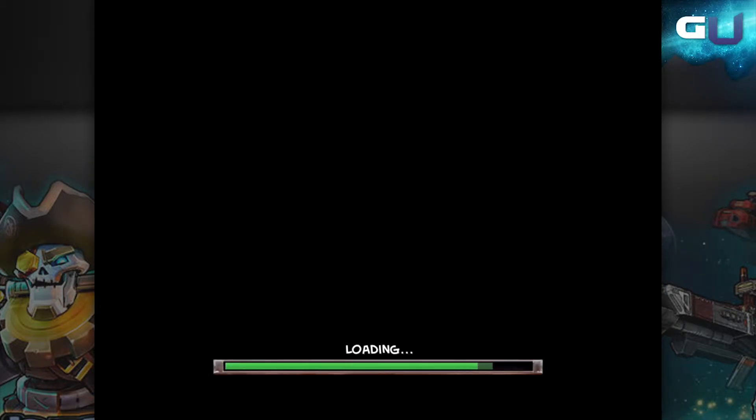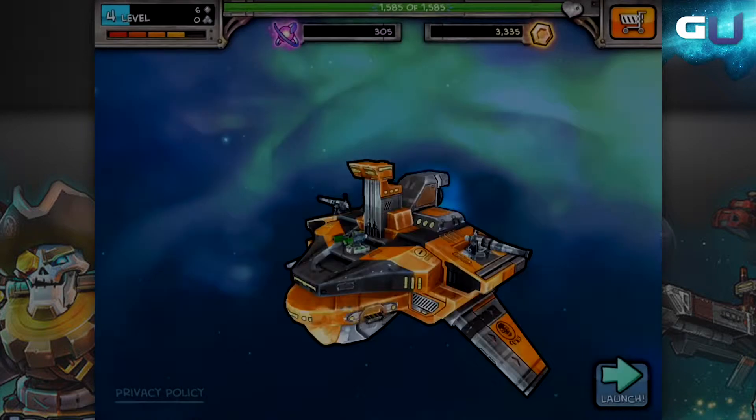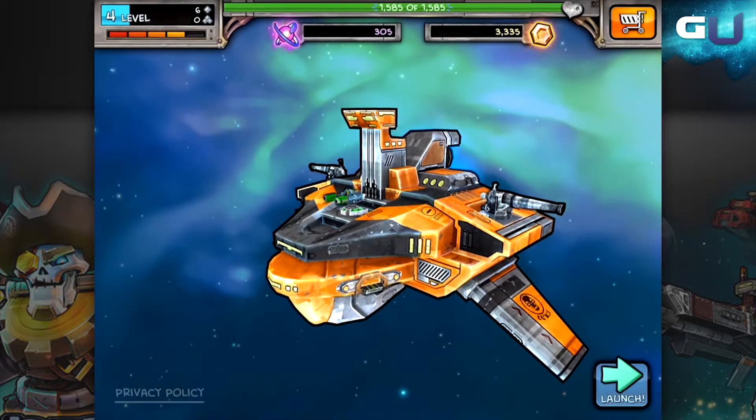There are four main parts to your ship. They are turrets, fighters, tech mods, and crew. Let's dig into what each of these are.